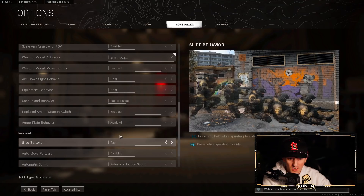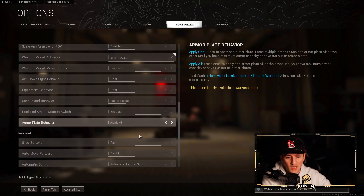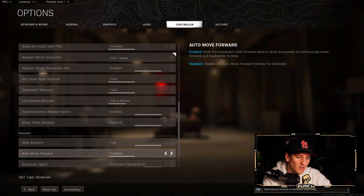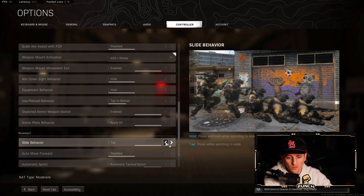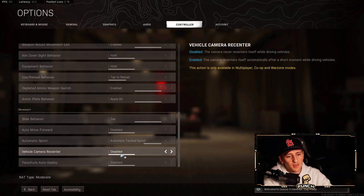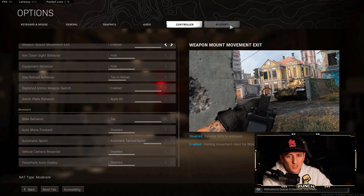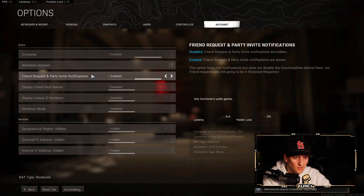Slide behavior is on Tap — instead of holding down R3 to slide, you just tap it and it performs the full slide duration. That's especially important if you're slide canceling or learning movement. Auto Tactical Sprint is another big one — it's very weird at first but once you get used to it you wouldn't want it any other way. That's pretty much it for controller.